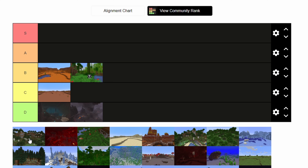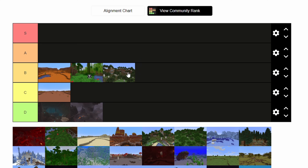I believe this is Birch Forest Hills. It's a middle-class biome — nothing special. Birch trees are nice, but nothing to write home about for sure. That one's a B for sure.